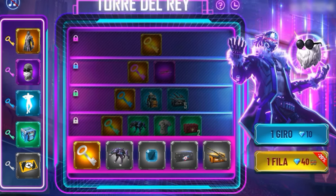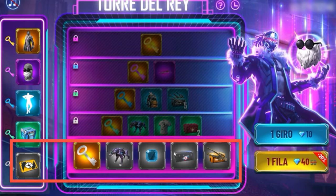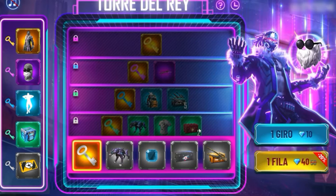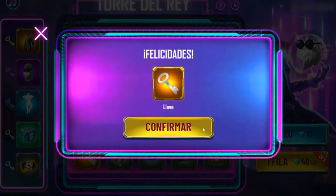It is very easy. Simply we are going to go through one of the bottom rows, from the most cheap to the most expensive. I recommend that if you want to save diamonds, go through the entire row, because it is very little probable that you are going to get the key going one by one.